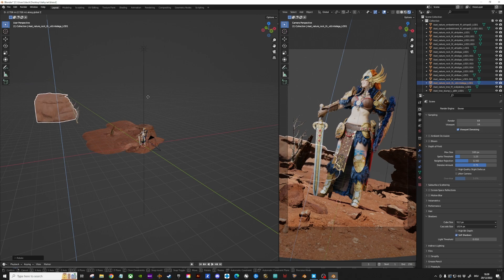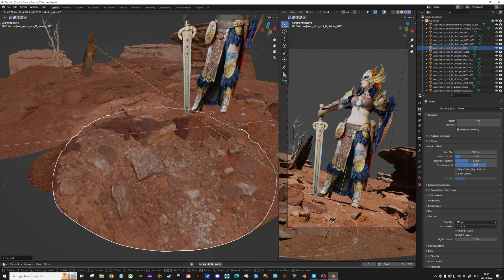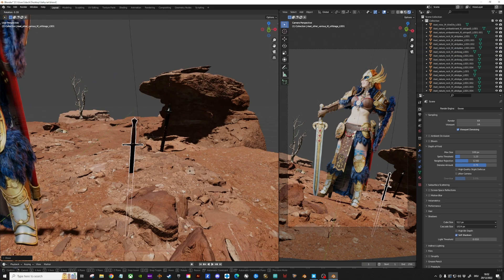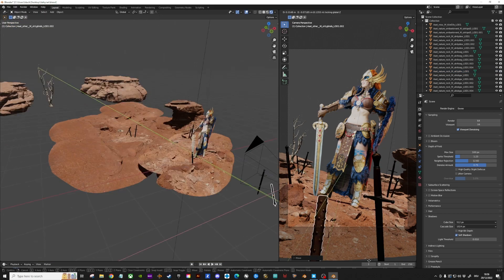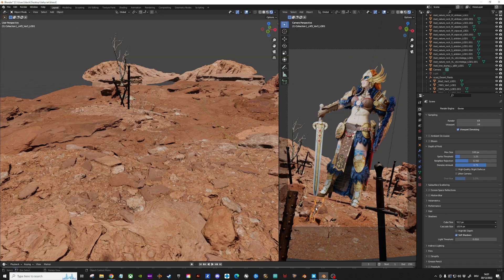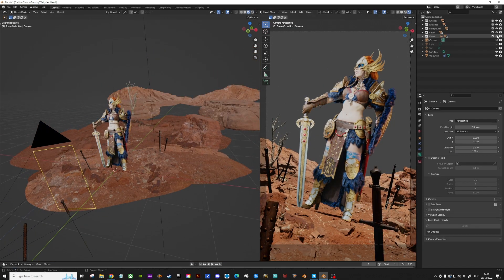Let's get some more stones and maybe a dead tree for the background next. You can have as much fun here as you want — just move things around, scale them up and down and always check your camera view to see how it looks from your photo perspective. I also added a few swords and axes sticking out of the ground to look like a proper battlefield, plus a few things in front to add more depth to my composition. Quixel also has grass and branches, which add a lot of realism to your scenes. This was my scene so far, everything nicely organized in folders.